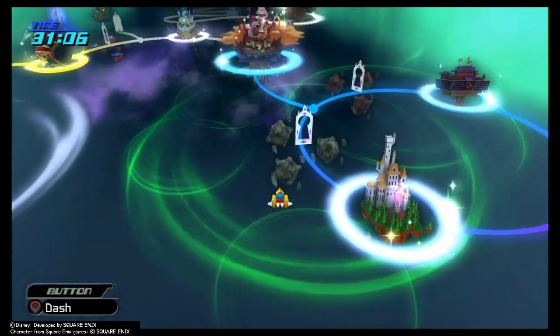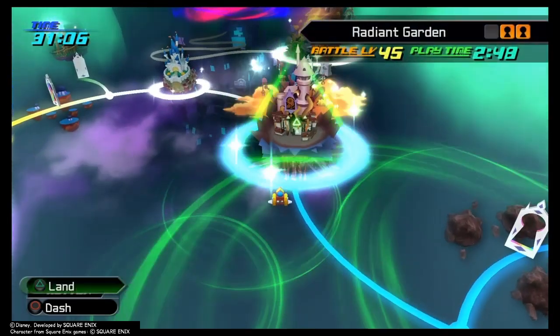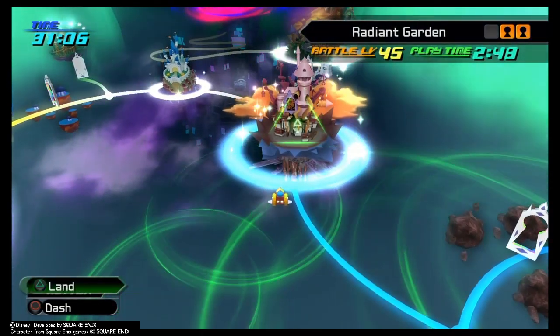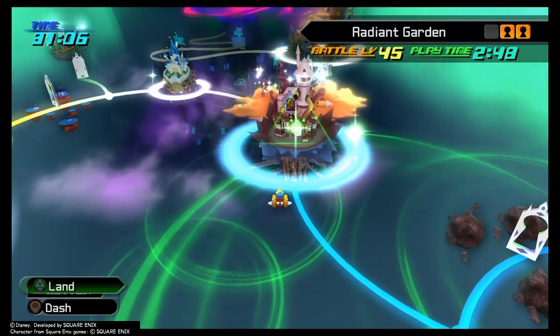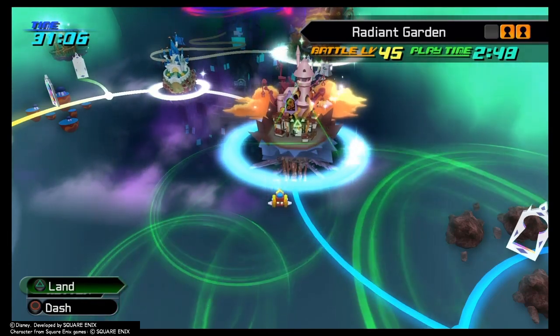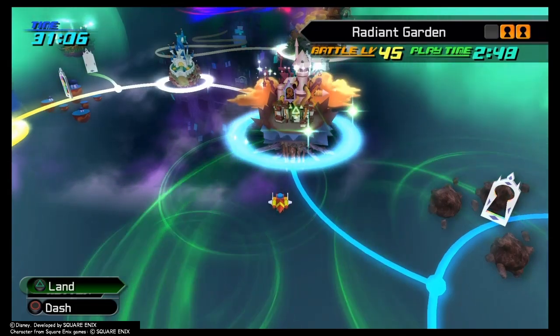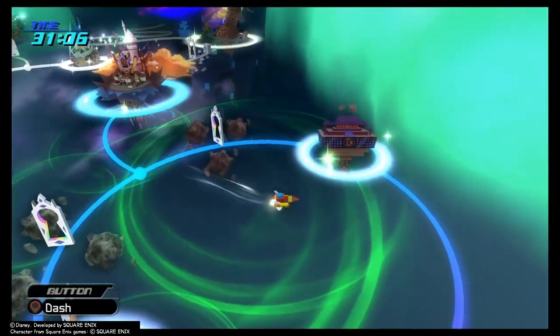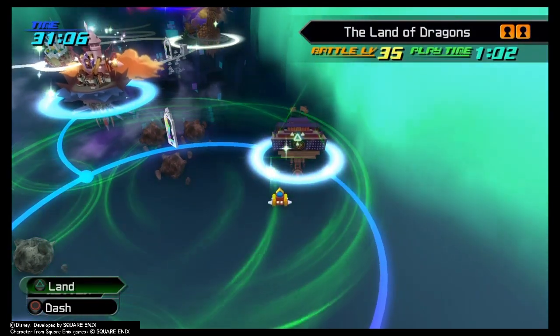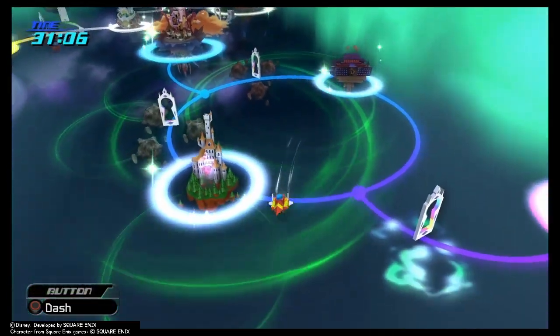For this one I usually like to do it after the second time through Hollow Bastion, or what is now called Radiant Garden. You fight the Organization, you fight the Thousand Heartless and then it takes you out of this world. You're supposed to continue on with the story, so I go ahead and do the Land of the Dragons and then Beast Castle.